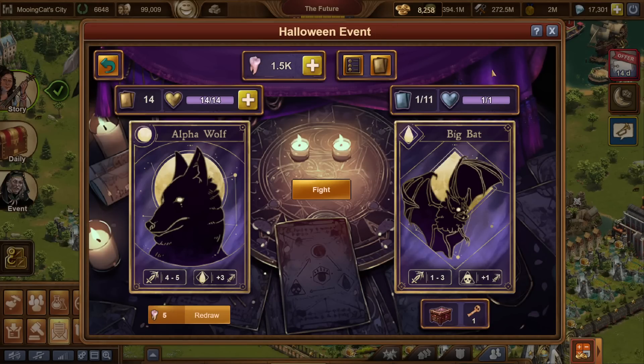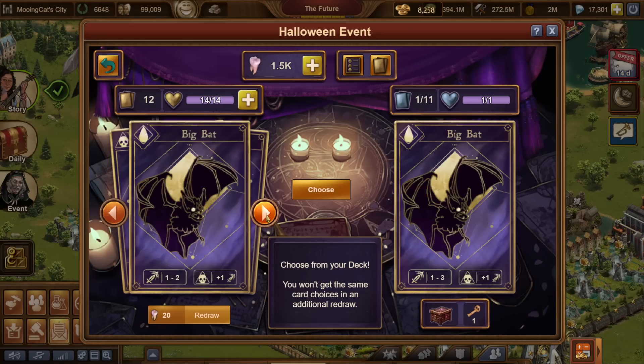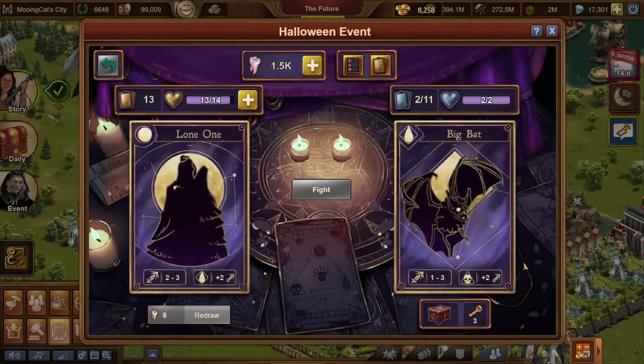The first change you can see here is that the first couple of enemies have lower health. The Alpha Wolf here is way too powerful, so we can definitely redraw - and because it only costs five we can redraw as much as we want. I think the Big Bet here is the one I'm going to go for. It has a low amount of attack but enough to win. Let's win the first fight very, very easily.